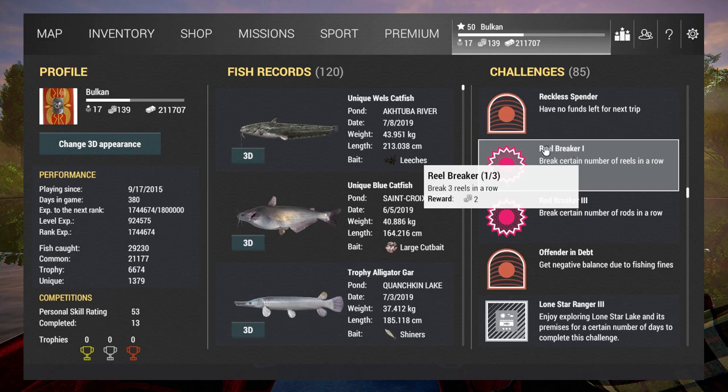I've completed Reel Breaker 1 and now I want to complete Reel Breaker 2. It's break 3 reels in a row — and this is very important, it has to be in a row. Every time I cast, I have to break the reel one way or another. I cannot take out my lure, bait, or a fish. It has to result in a broken reel, otherwise it's going to reset my progress to 0.